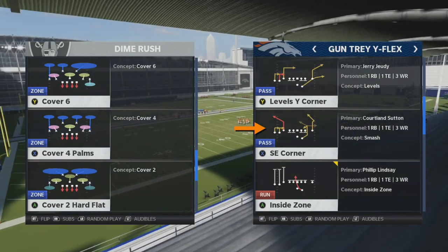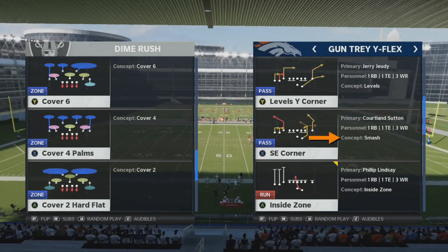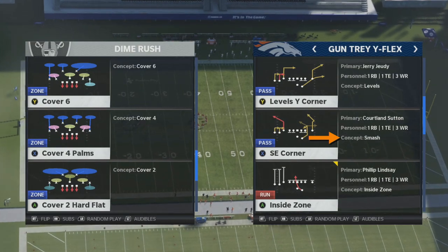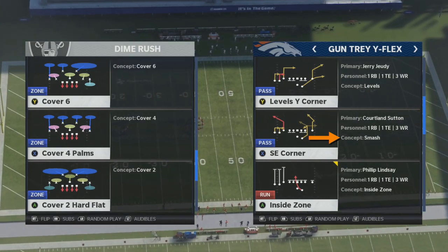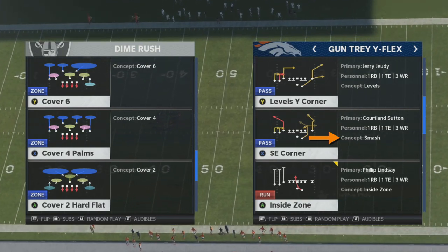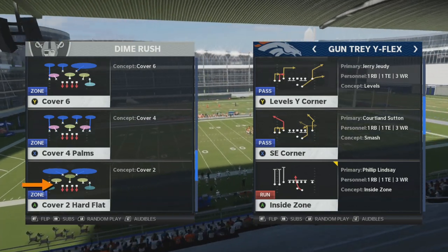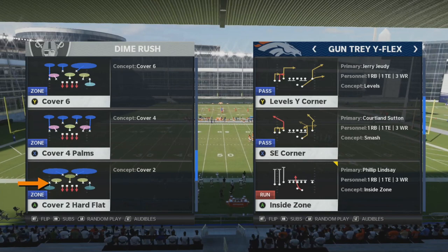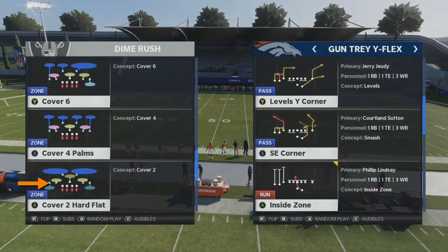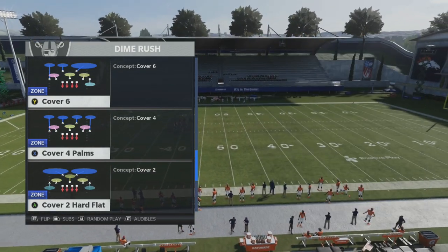We're going to use the Gun Tray Y-Flex called SE Corner out of the Broncos playbook. The concept is labeled 'Smash,' but it's actually called Seven Ends. We'll be running this against a Cover Two defense called Cover Two Hard Flat, found in the Dime Rush out of the Raiders playbook. Let's get on the field and take a look at how this particular play works.